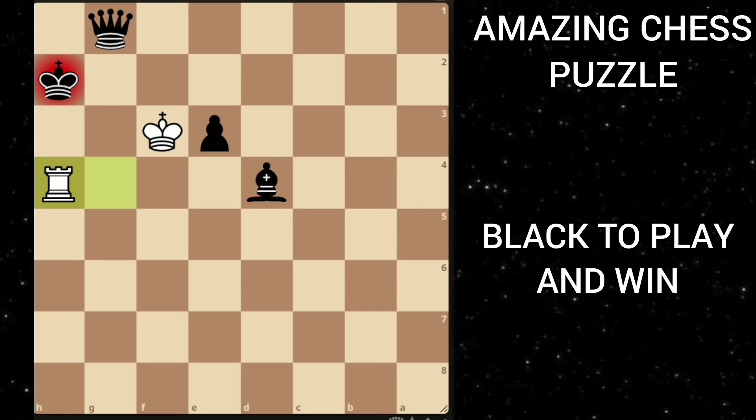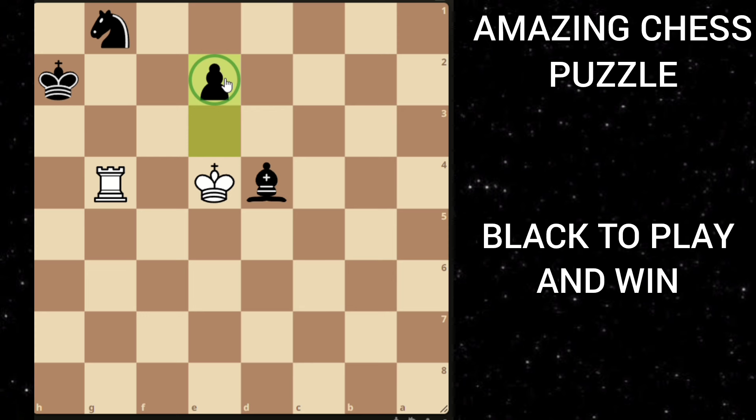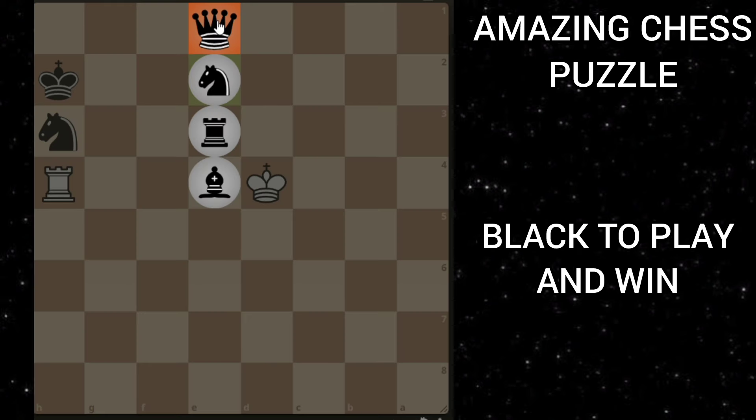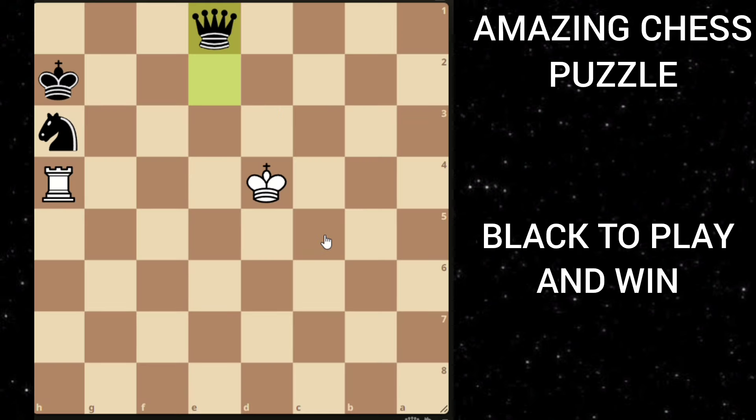So what's the key move here? The best move for black is to promote to a knight. White goes king e4, but then after e2 this pawn is unstoppable. Even if he tries to check you with the rook, you can just block this check with the knight, and then no matter what white does you can just promote to a queen and win the game.